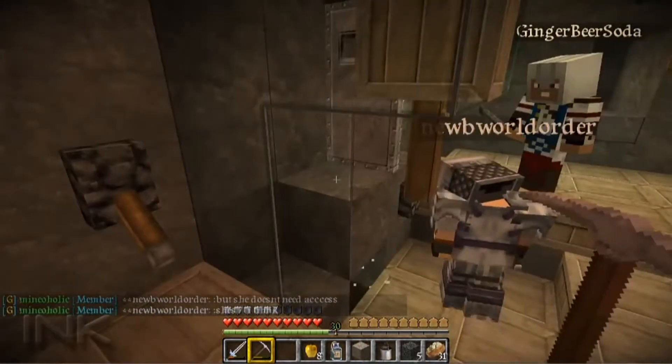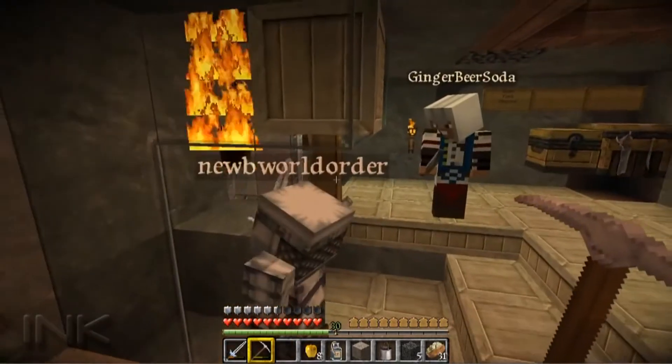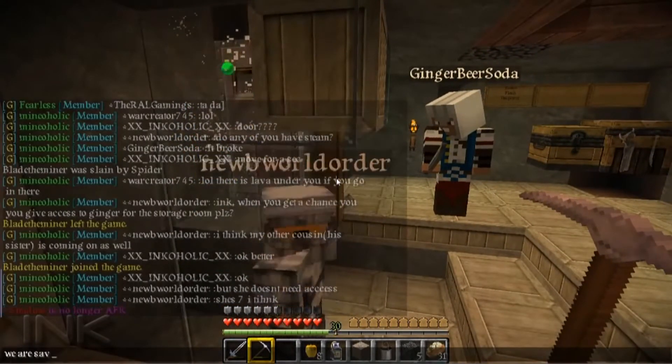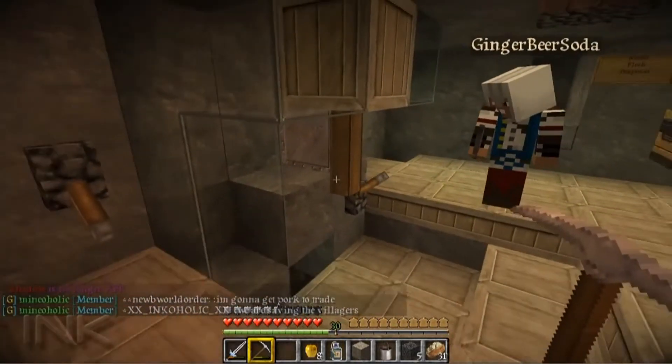I opened up a piston little trapdoor there so I could get rid of them. What I do is I wait here and look for the zombie villagers to spawn, and if they don't I open them up and dump them in the lava — if I don't want to kill them and get the XP. But we saved the villagers, and I put the iron door there so that I can open it up and let the villagers out.